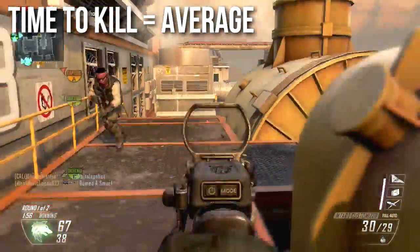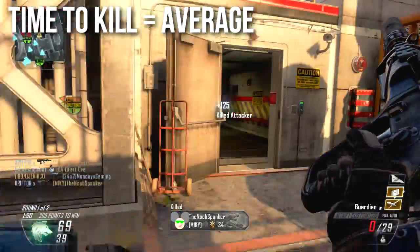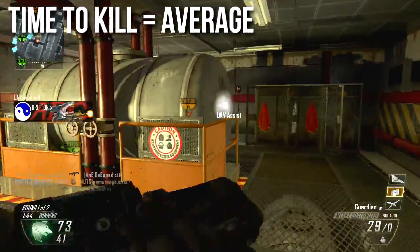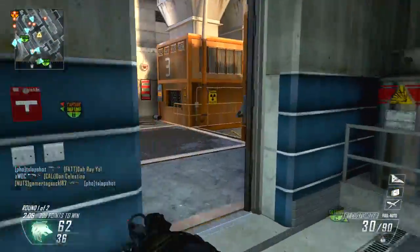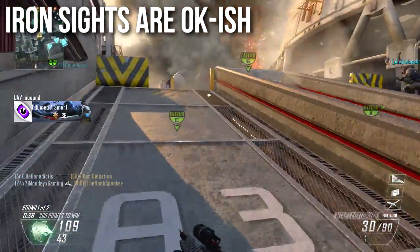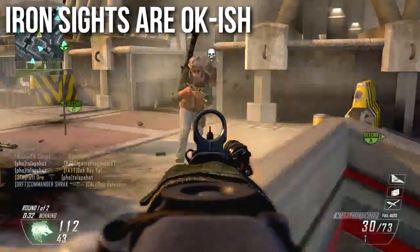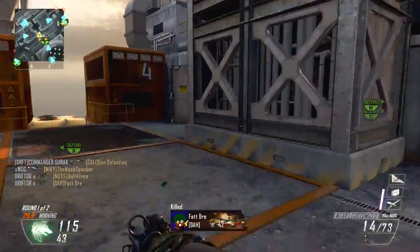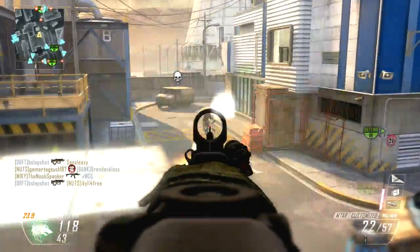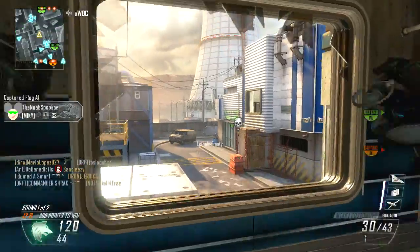Time to kill is average — it's the standard for the assault rifle class. Very average time to kill up close, average at medium range, average at long distance. The iron sights are okay-ish. It depends on the class I'm building — if I'm building a close quarters class I'll use the iron sights, but if I expect to use it further away I'll look for optics. On this weapon I prefer the red dot sight because it's not a long-range weapon. It doesn't really need ACOG and doesn't work well with target finder, but the red dot sight works quite well, though the irons are a little too obstructive for anything outside of medium range.